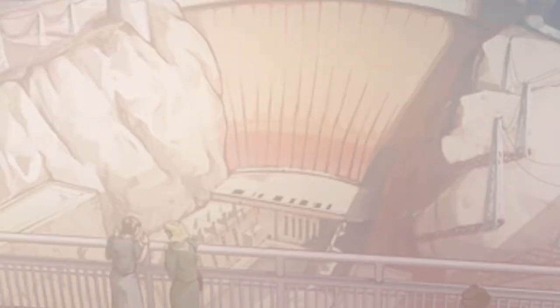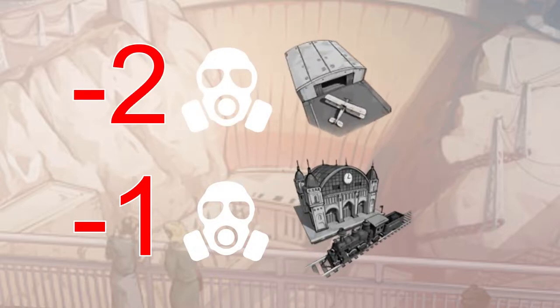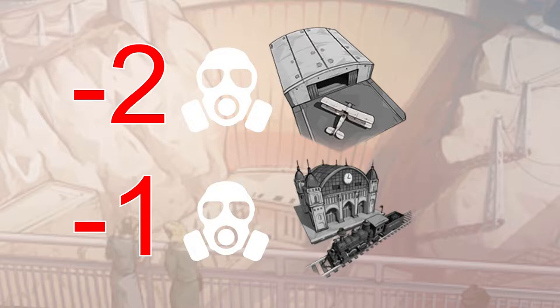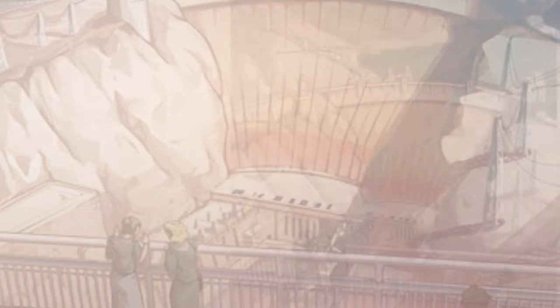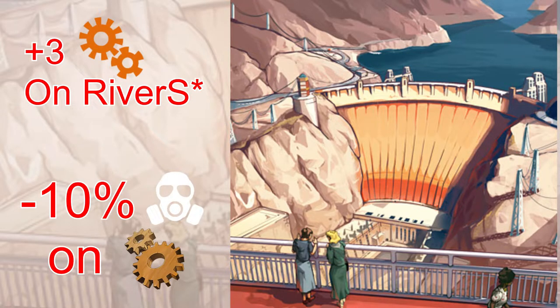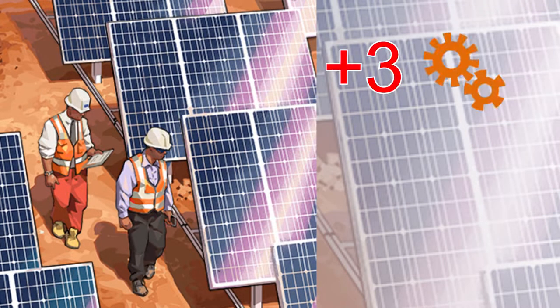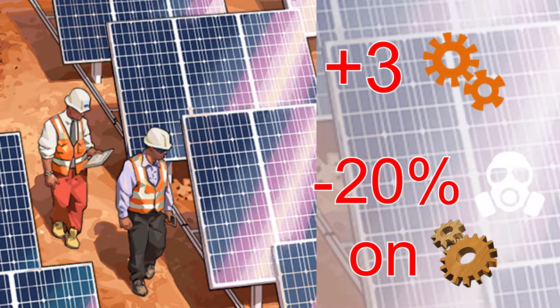Now for the next four I'm going to mention, they all have similar effects on airports and train stations — they all offer minus one pollution on train stations and minus two pollution on airports. Hydroelectric dams provide plus three industry on a river and minus 10 pollution to your makers quarters. Solar farms are very similar except they provide plus three industry overall and offer a minus 20% pollution on makers quarters specifically.